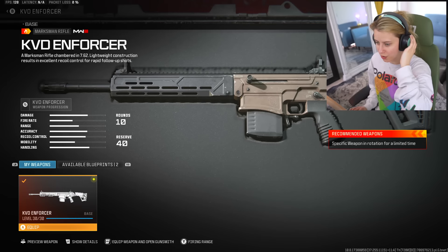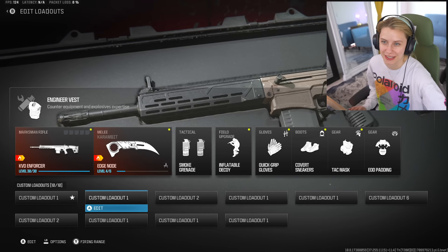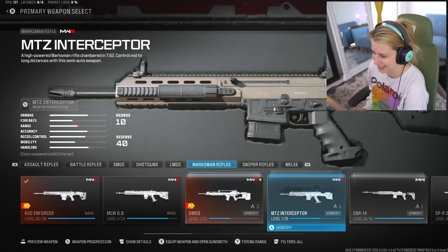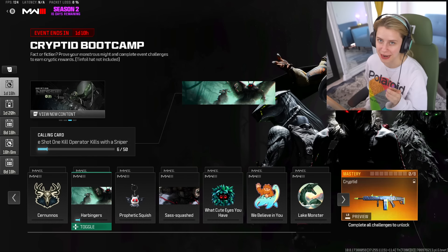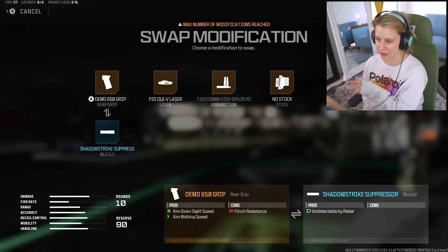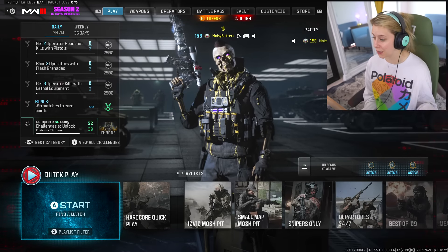Let me make a class first. I don't even know how aftermarket parts work yet - the only marksman rifle I have to level 30 is the KVD Enforcer, everything else is still level one. For this video we'll start with the one-shot kills with sniper rifles. I'll throw a suppressor onto my Longbow class so we can get two challenges done with one stone.